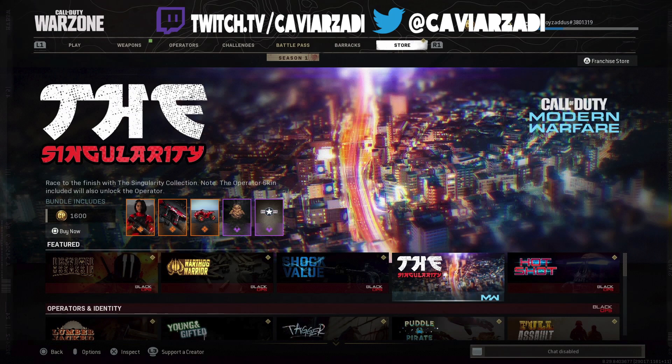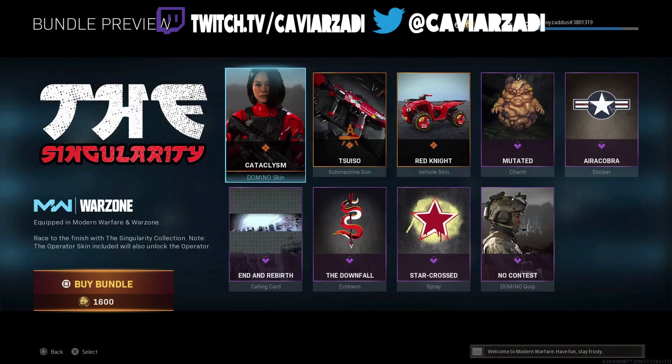We're going to mainly be looking at the Singularity bundle pack and seeing how it compares, and I want to figure out whether this is her best bundle or at least her best skin. It's been a while since Domino had a new skin — that default skin bundle, I think it was something to do with Chinese New Year, wasn't great. Before that was the Arachnid bundle, so we're talking a couple of months. Now we get the Singularity bundle.